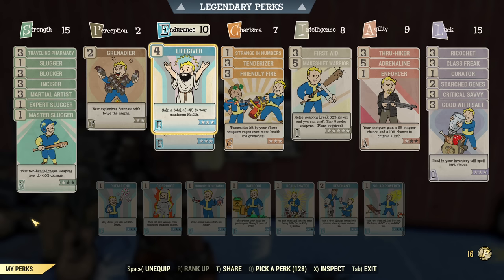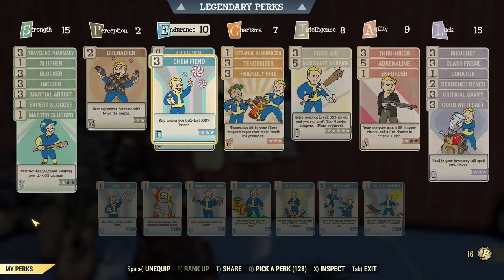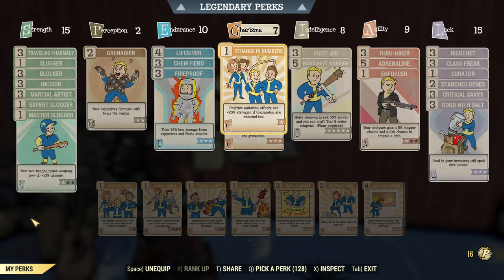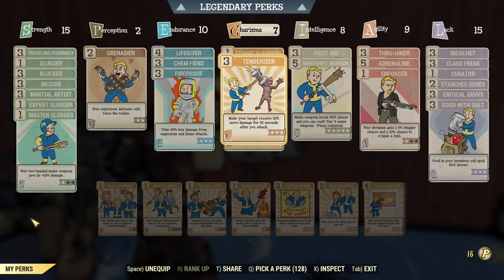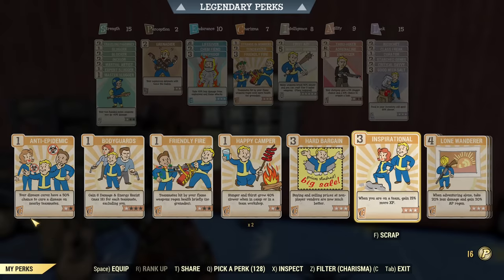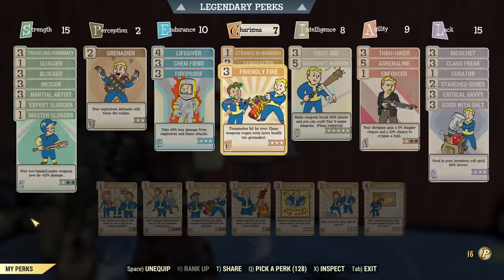Under Endurance we have Life Giver for extra HP, Chem Fiend for occasional use of chems, and Fireproof so we don't die from explosions around us. Under Charisma, Strength in Numbers to boost our mutations, and Tenderizer — the best damage perk per card slot, because it's multiplicative as an enemy debuff. We also have Friendly Fire: if you have the auto axe with the burning mod, you can heal teammates with it. When it's not needed, I'd swap it for Inspirational and take extra experience instead.